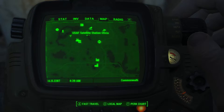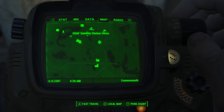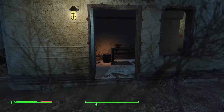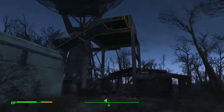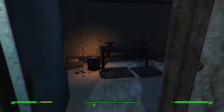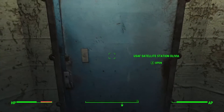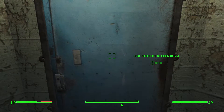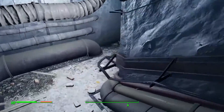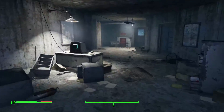Located a little bit away from the Robotics Disposal Ground is the USAF Satellite Station Olivia. I've already been here so I'm going to show you exactly where to get mini nukes so you can fire this thing up. Just be careful, vault dweller, because there are enemy raiders on the inside and outside of this facility. Simply go down the stairs, but watch out because there is a trip mine on this door right here.